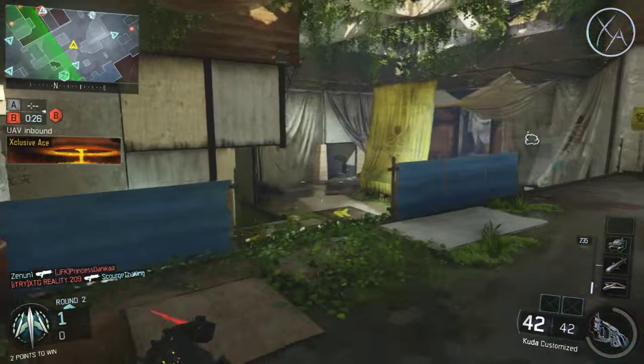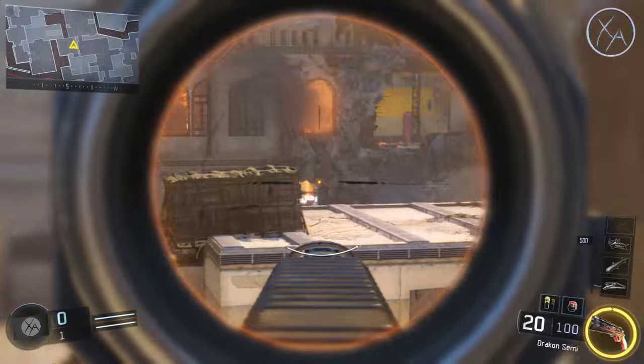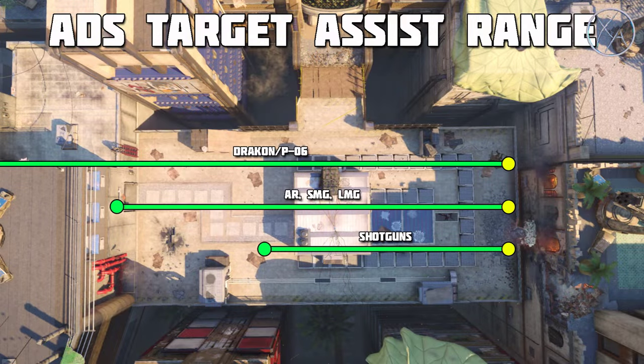Now let's have a look at our target assist ranges. We have a different range for each different class of weapon for aiming down sight as well as hip fire. First, looking at aiming down sight — the Draken and the P-06 do actually have aim assist. That's a common misconception; some people think there's no target assist whatsoever for any sniper rifle in the game. That's not true. For the Locus and the SVG, there is absolutely no aim assist, but for the Draken and P-06, there is aim assist when you aim down sight, and the range of that is almost infinite — basically the length of any line of sight you're going to find in the game.